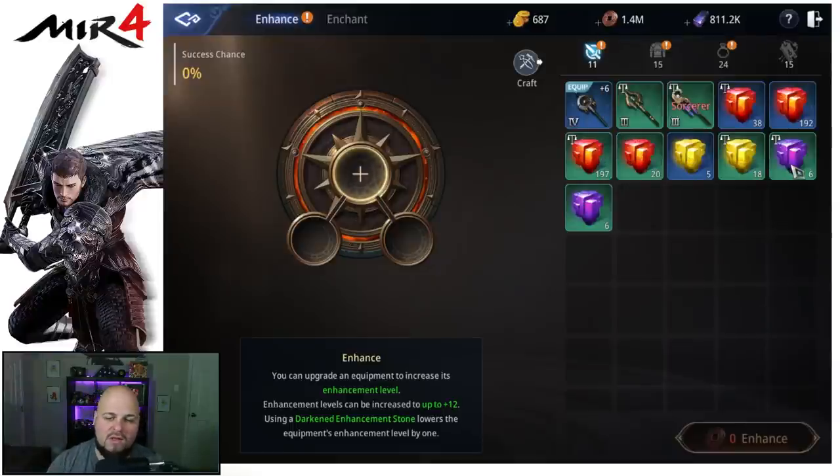We also have the darkened enhancement stone, which decreases the weapon's enhancement by one. This comes in very handy more so on your rare items. I have heard there is one other stone that is guaranteed not to break your item — the odds of upgrading are the same but the stone won't break the item if it fails. I haven't verified this in the Korean documentation. Some people thought it was in Red Moon but in Red Moon you actually get the mystic again. So right now you just have these three different types in different rarities — there may be something coming but it's not currently in our game that I know of.